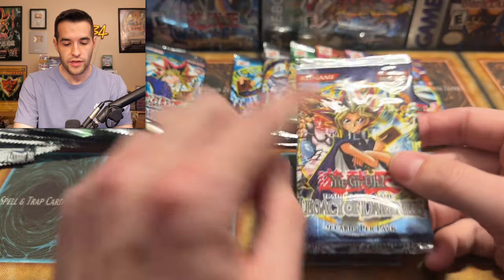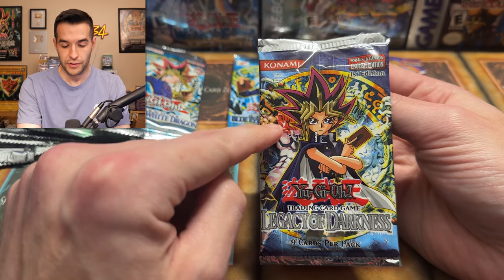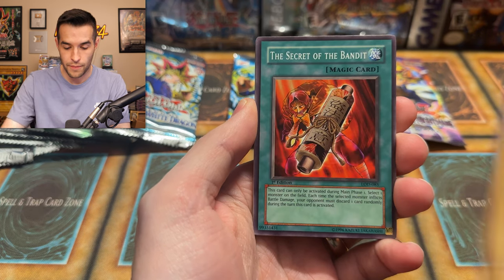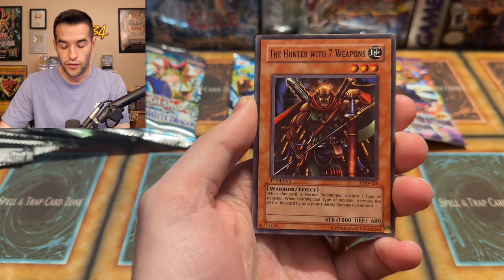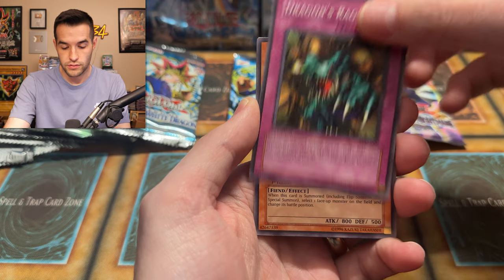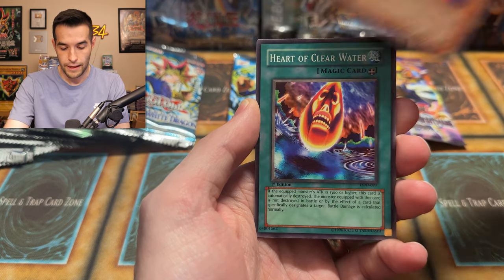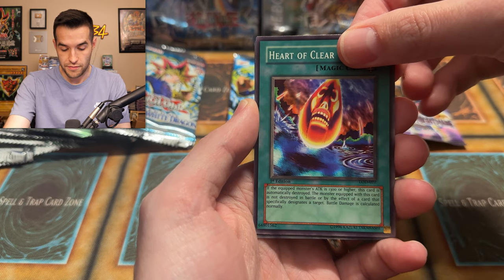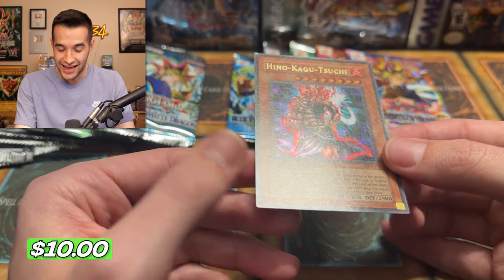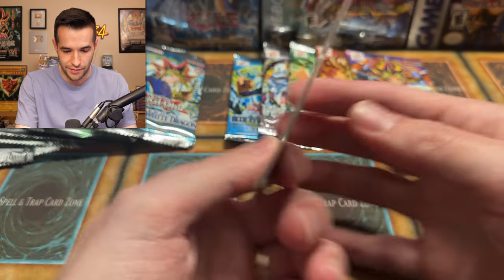Yu-Gi-Hunter actually sold me three of these packs — shout out to him. Let's see if he sold us anything good. This one's from a blister, so we'll probably get something like Injection Fairy Lily. We have a Wolf Axe Wielder — let's pull something awesome. The Secret of the Bandit, The Hunter with Seven Weapons, Lizard Soldier, Skull Knight, Dragon's Rage, The Ryukishin Clown. We've opened many LOD packs in the past but haven't pulled a lot of secret rares, so I would love to pull one. Heart of Clear Water — can we get something crazy?